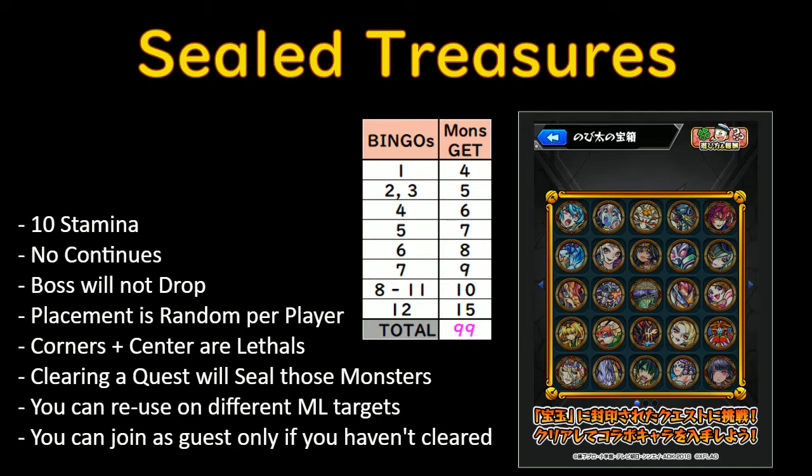Of course, doing it at 10 stamina is the drawback there. The placement of the board is random for each player; however, the corners and center are always going to be the lethals, so those five will shift within there. Just like the sealed jades, when you clear a quest you cannot reuse those monsters again for that board. So for the Nobita board, if you use your one Kamui, you cannot use Kamui again on that board — however, you can use that Kamui once on the Giant and Snail boards.